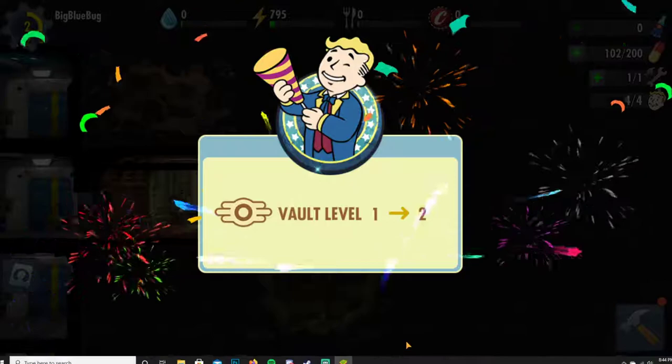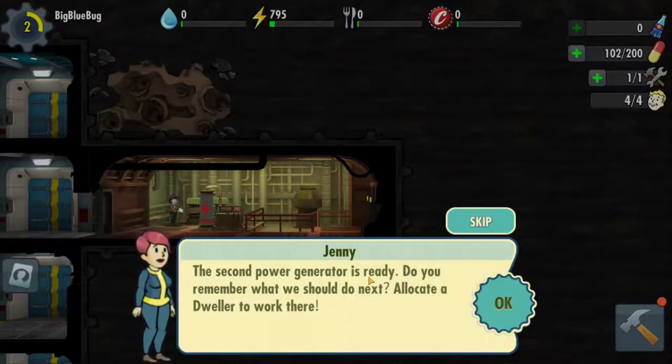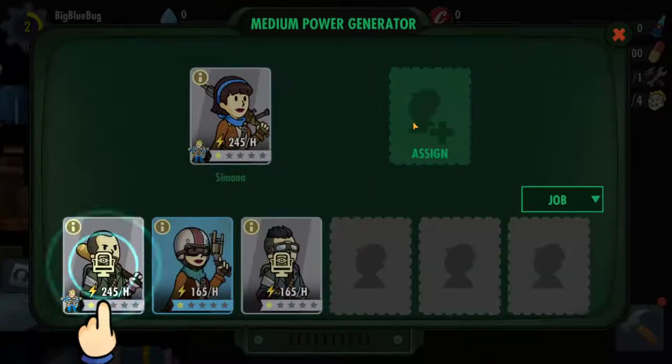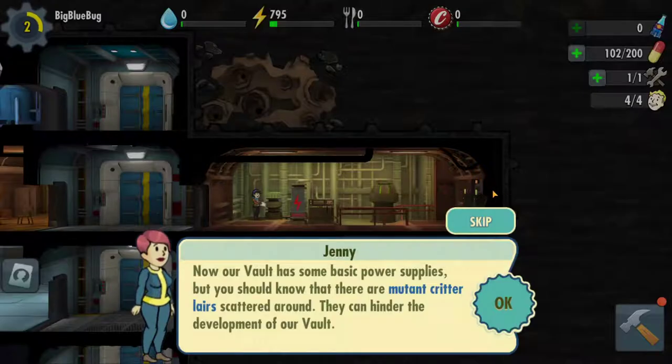Vault level one to two! The second power generator is ready. We should allocate a dweller to work there. If you guys see any frame dropping it's probably on my end - it's the Blue Stacks emulator. Now our vault has some basic power supplies, but you should know that there are mutant critter lairs scattered around. They can hinder the development of our vault.